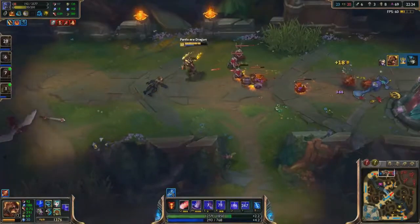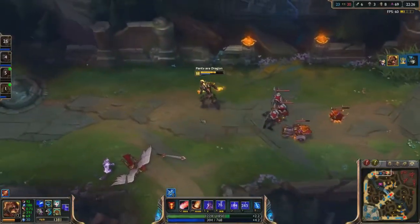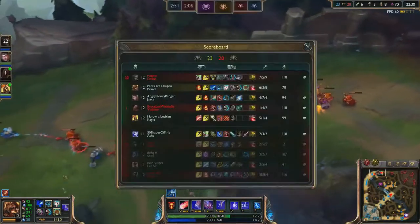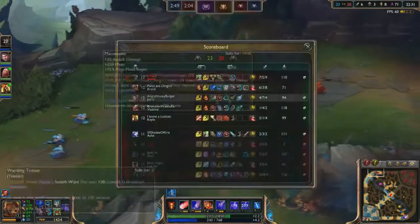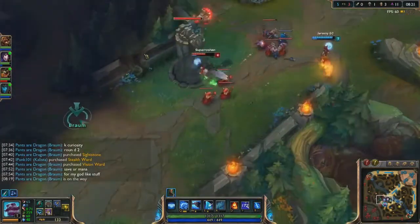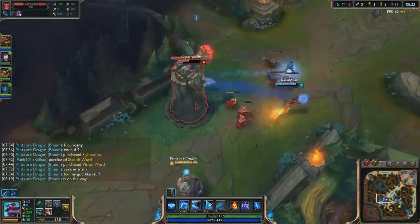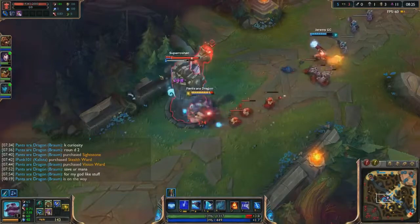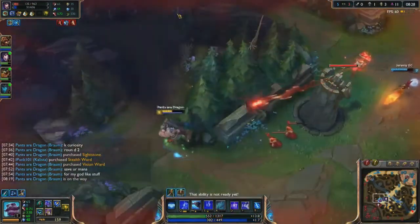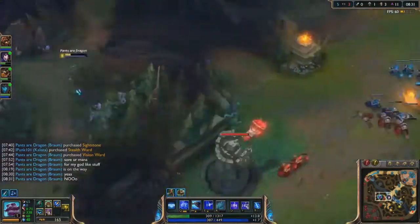It is very risky to put wards in the enemy's jungle because they can see you going in and catch you out. If you're entering the enemy's jungle and you see them heading towards your area and going MIA, there's a high chance they're going to catch you. You've got to watch out, especially if the enemy is ahead — it's all about map awareness. Deep warding is usually done when you have a lead on the enemy team.